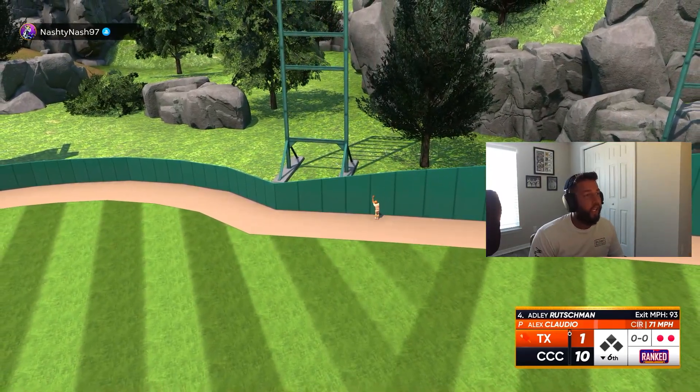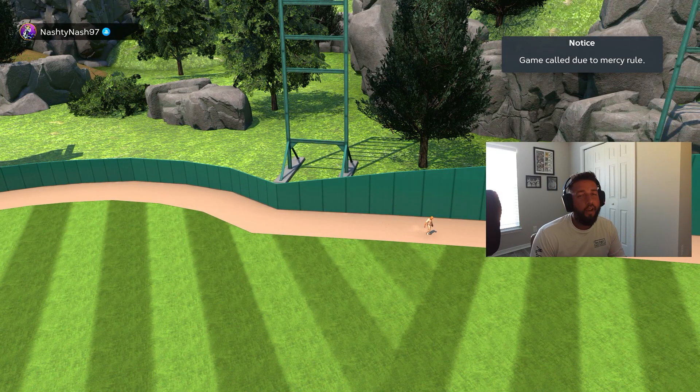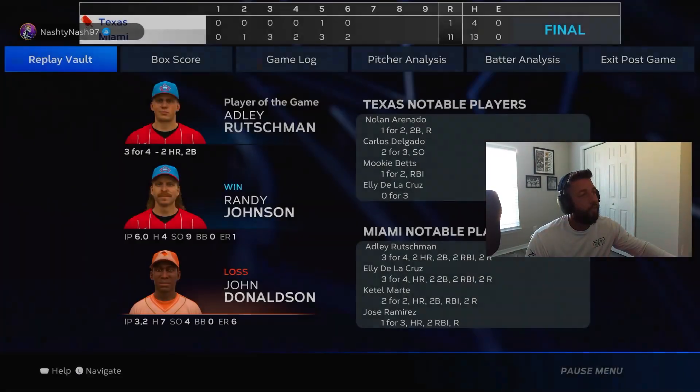That's the ballgame — we win 11 to 1. Bryson Stott, not the hottest of debuts unfortunately — had to face a lefty every at-bat. The last at-bat at least we squared something up and it didn't go our way, hit a lineout right at the center fielder, 106 off the bat. That's definitely tough. I still think he has a very good swing and very good attributes — diamond defense, great speed, and using him on the Jimmy Rollins boost squad gets his contact versus righties very damn close to 120, getting almost maxed out at P5.